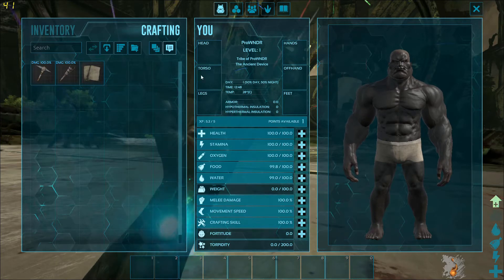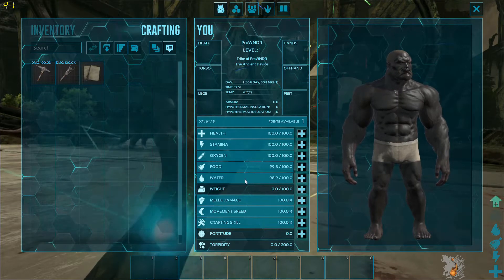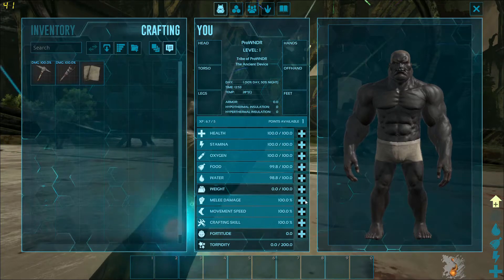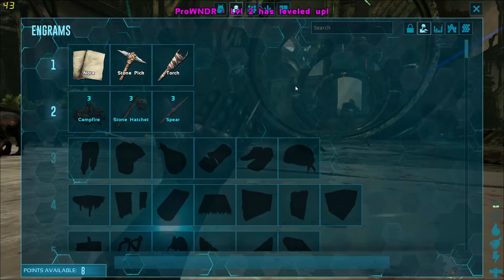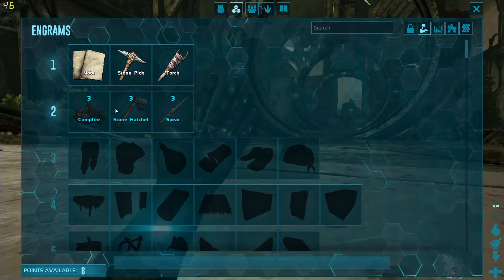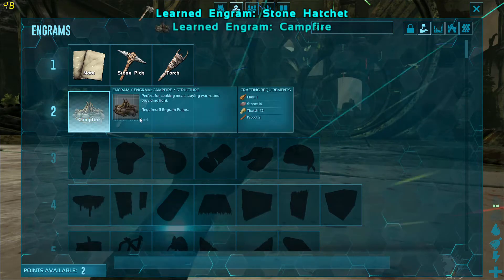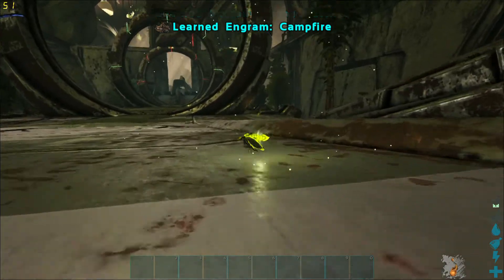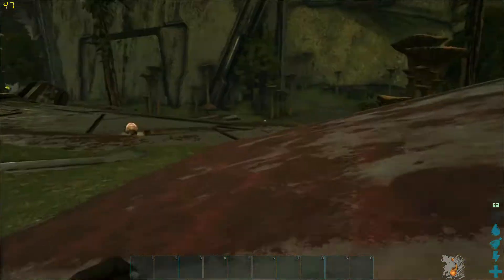This is my birthday suit skin, so whenever I have armor I can apply that. I just got an engram — when you get engrams you can level up one of these different stats: health, stamina, oxygen, food, water, weight, melee damage, movement speed, crafting skill, and fortitude. I'm going to go with health for now. Up here is my amount of engram points, so I'm going to unlock different things so I can craft them.